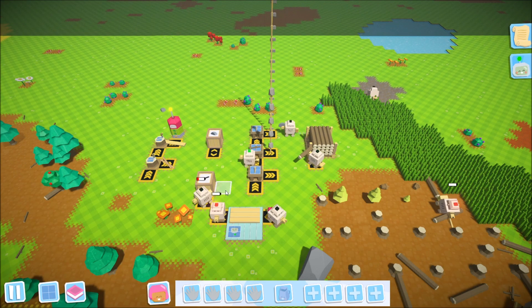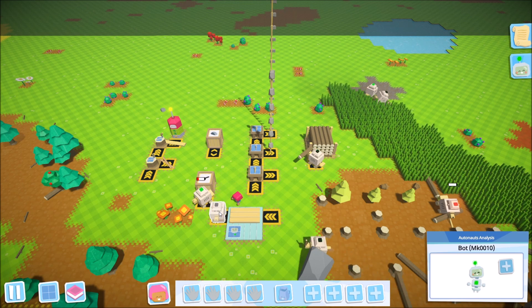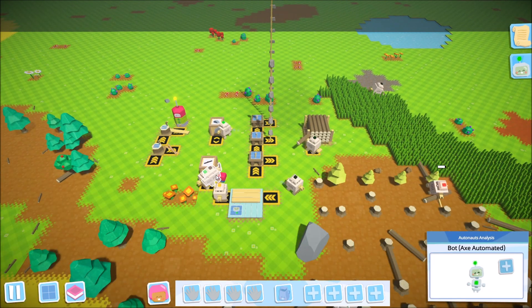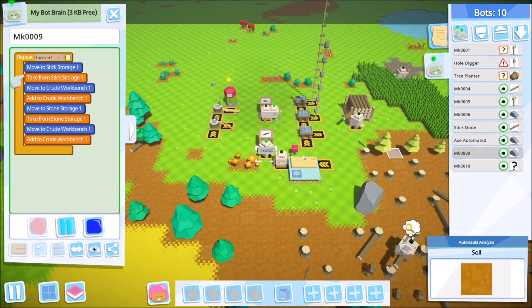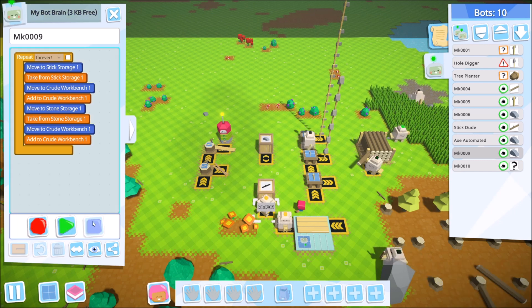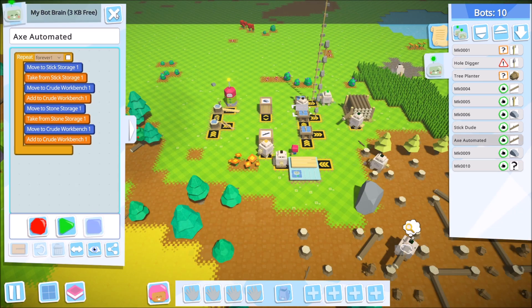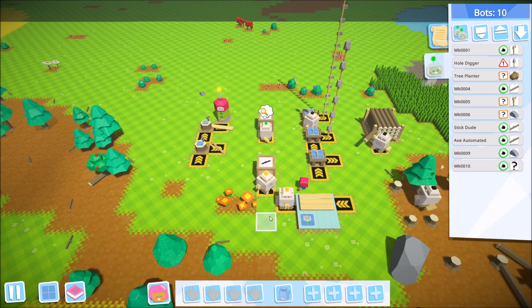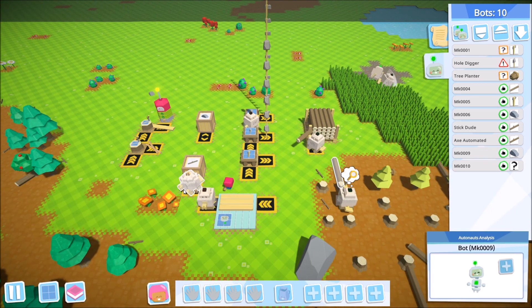The tool columns are looking great, but I'm going to stop these bots in a moment because they're doing too good a job. We fire up the third bot, then go ahead and stop both the first and second bots — we have an impressive enough tower of both axes and spades to last a while.